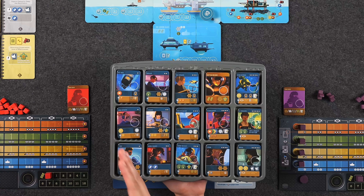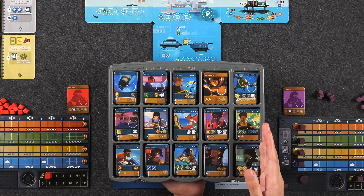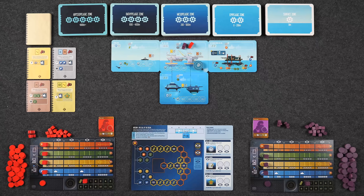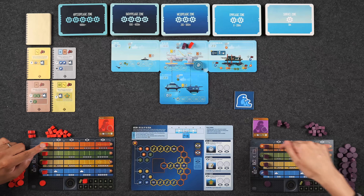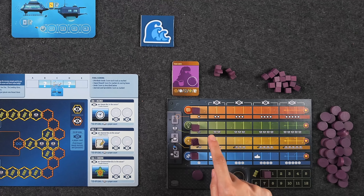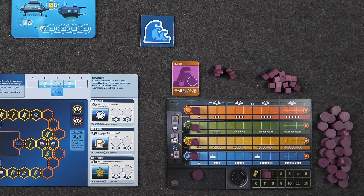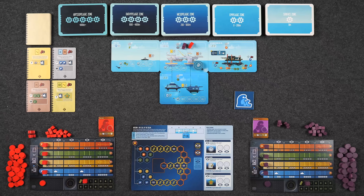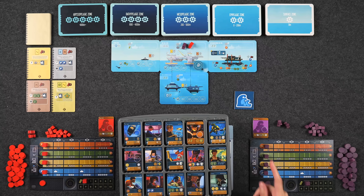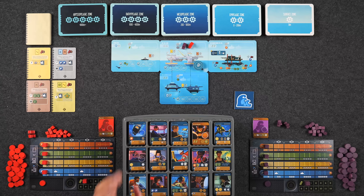The specialists are divided into five different tiers, depending on the number of symbols at the top right-hand corner. At the start of each round, starting with the start player who has the wave token, each player is going to recruit a specialist according to their reputation track — this topmost orange track. Your recruitment level, which is the number of symbols according to where your marker is, determines what tier of specialist you can recruit. At the start of the game, we all start at tier one.